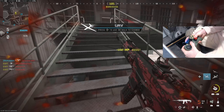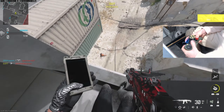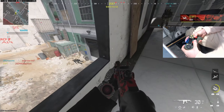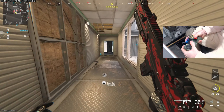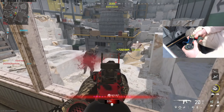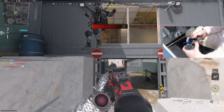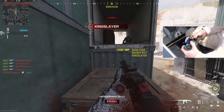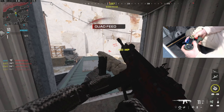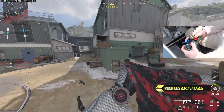Oh my god — teammate, you're clutch! Where'd they go? You scared me, man. Did my teammate just wipe them all? Oh my god, this gun is so good. This is the Cellium MCW class if you guys are wondering. Oh my god, they're all in here again.